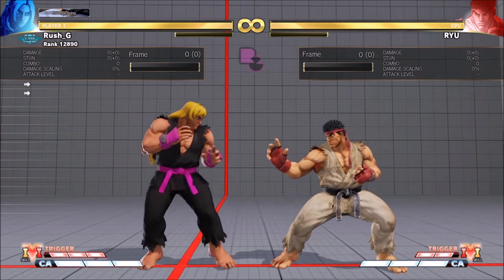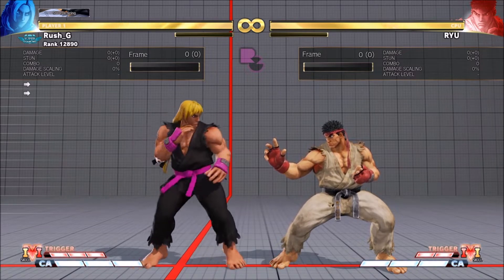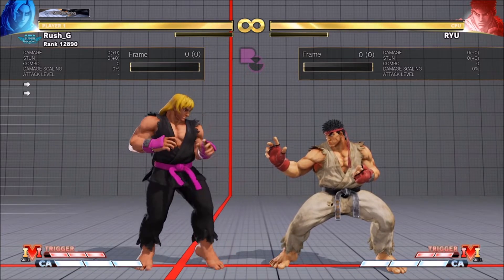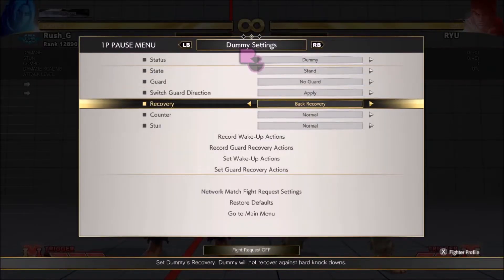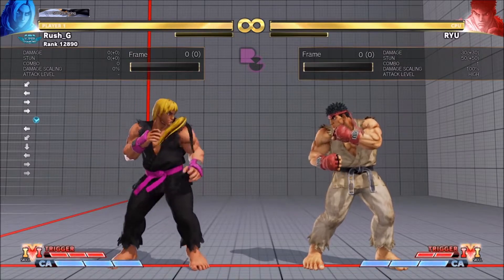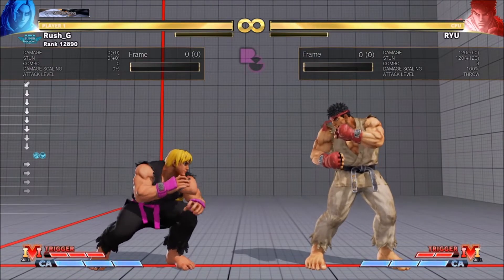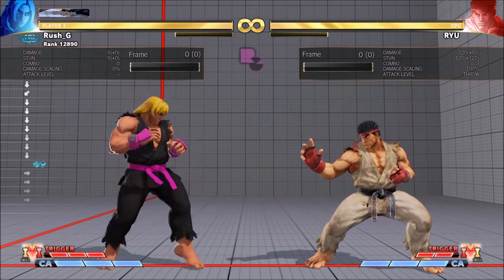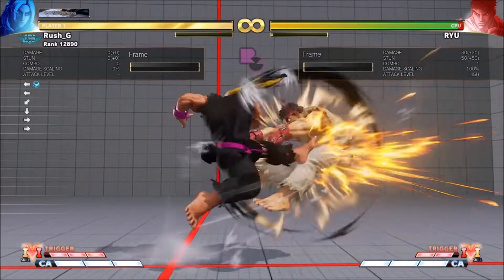Today we're doing a video on back throw tech. Just to recap: when you throw the opponent in Street Fighter 5 - whether it's a forward throw, back throw, or command grab - you are forced to either delay rise or quick rise. There's no back rise option after a throw. I've got the opponent set to back rise, and Ryu did a back rise into a three-frame - but if I throw him, nothing happens with the back rise; he gets the quick rise, not the back rise animation.